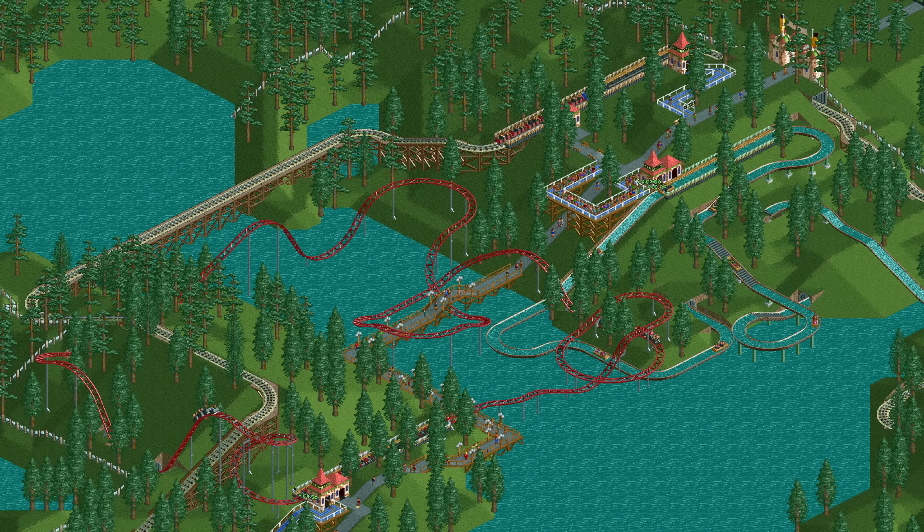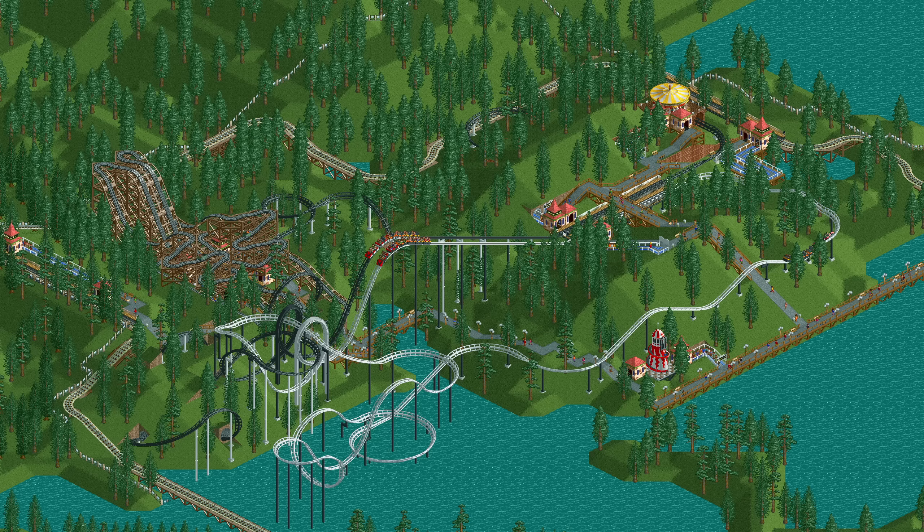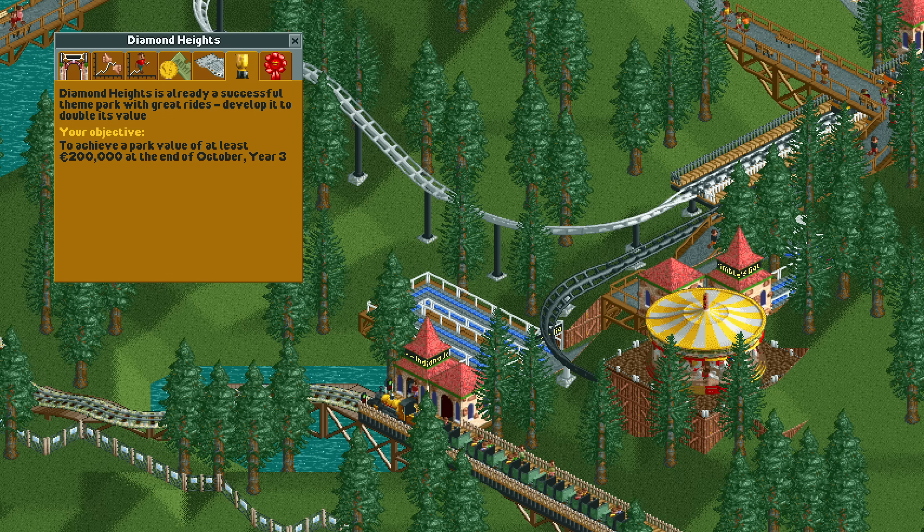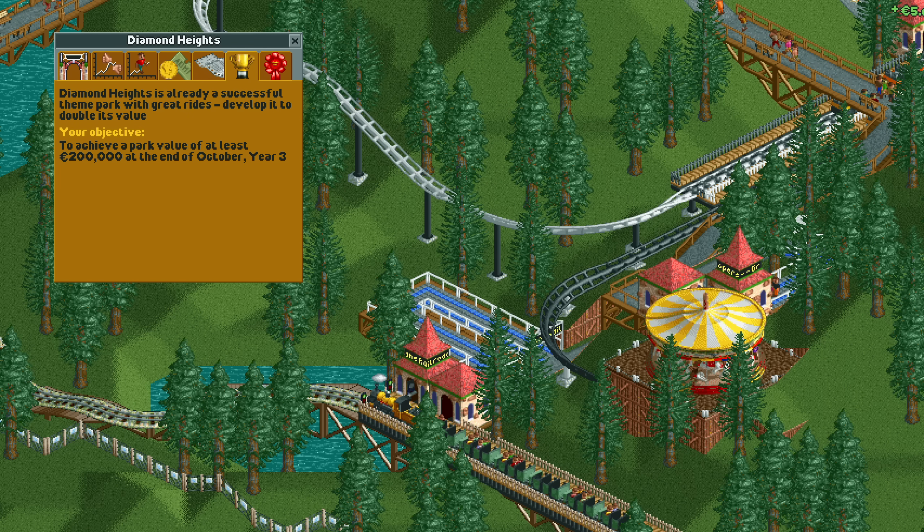Hello everyone and welcome to another video. Diamond Heights is the fourth scenario in Rollercoaster Tycoon 1 and the first one with a park value goal. You need to get to 20,000 in three years, or 200,000 if you play it in Rollercoaster Tycoon 2 using Open RCT2. But what if we weren't satisfied by just passing the goal normally? What if we wanted to get as much park value as possible in those three years?